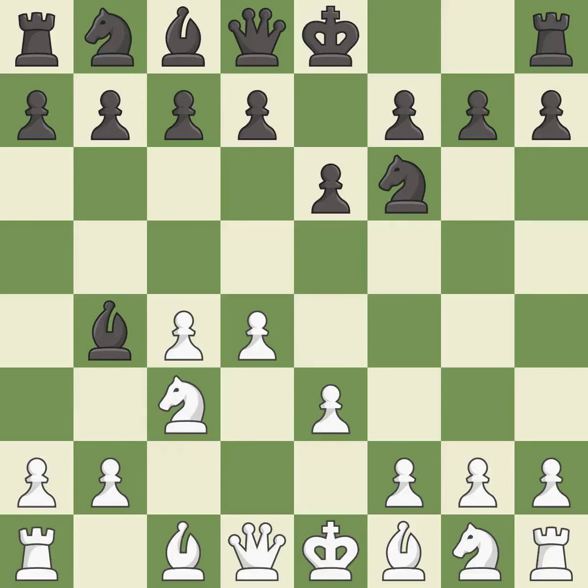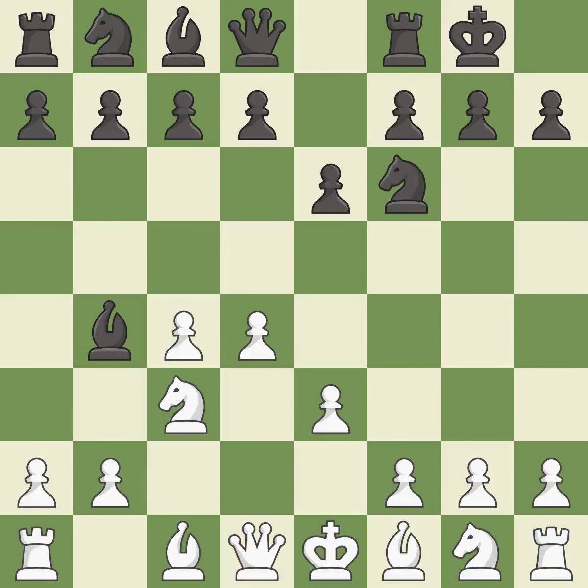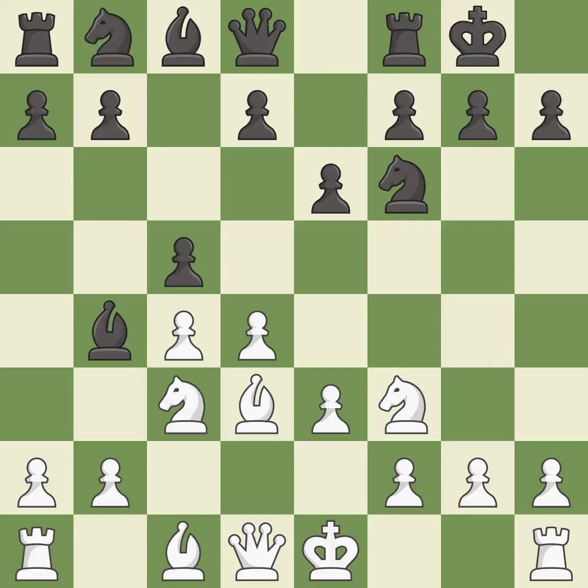e3 supports the d4 pawn and allows the light-squared bishop and queen to develop. Castling gets the king out of the center and activates the rook. Bd3 develops the bishop, supports the e4 square, and keeps black guessing whether the knight will develop to f3 or e2. c5 takes space in the center, attacks the d4 pawn and supports the bishop on b4. Nf3 develops the knight toward the center, defends the d4 pawn and controls the e5 square.